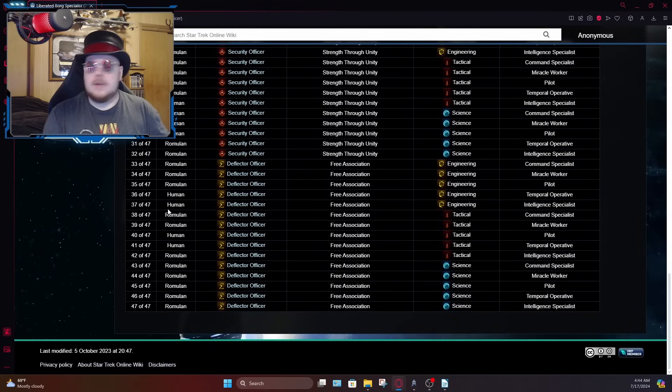According to the STO wiki, all the Bridge Officer cooldown of 47 duty officers are from the Free Association set — everything from 33 to 47 of 47. Each one has a different cooldown method: 33 of 47 will cooldown engineering and command abilities, 38 of 47 does tactical and command, and 43 of 47 does science and command.